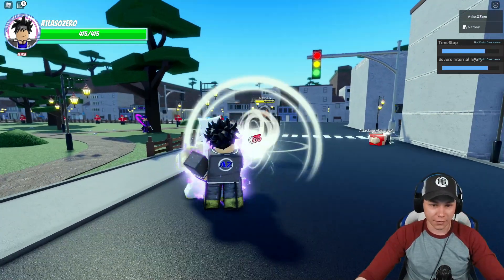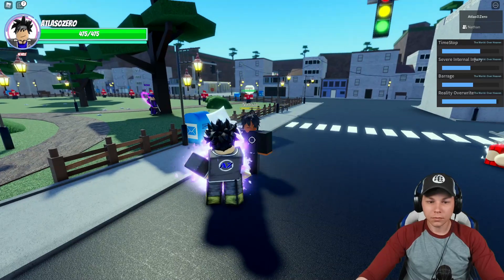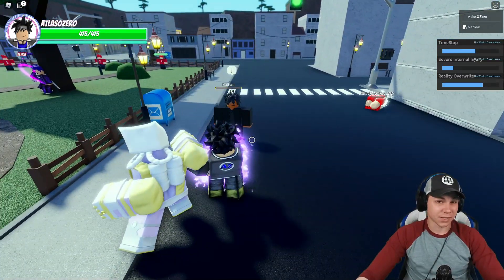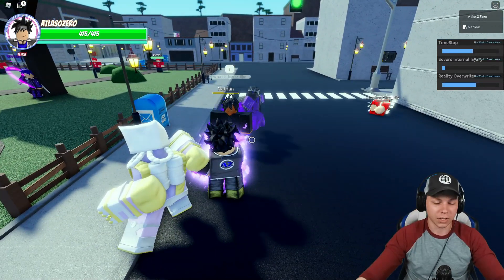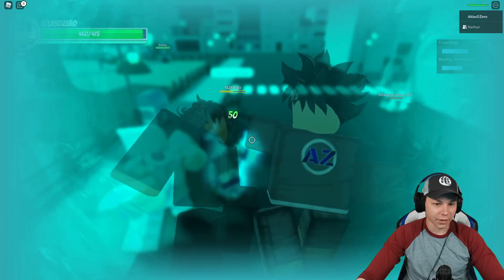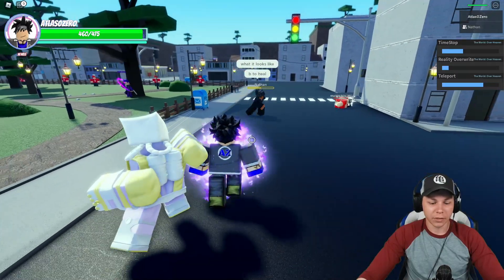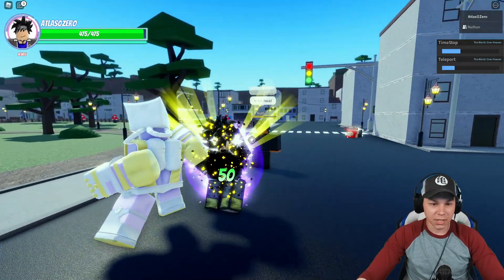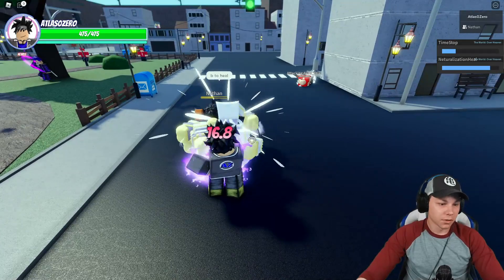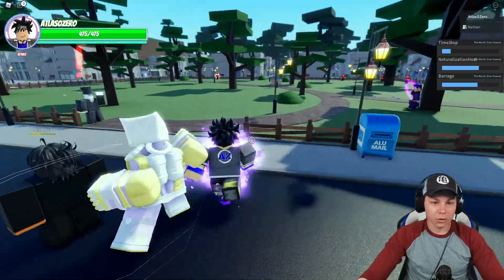Then we have J which is Reality Overwrite — that's where the opponent gets the blue-tinted screen effect. Nathan is showing me exactly what it looks like. Our V move is basically teleport and B is to heal. That should be it for The World Over Heaven — it's a pretty neat stand. I did a video where I went PvP with it.